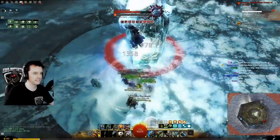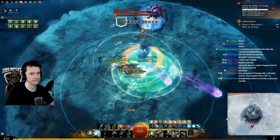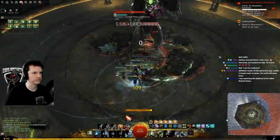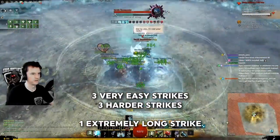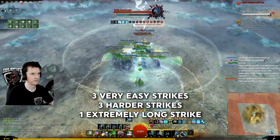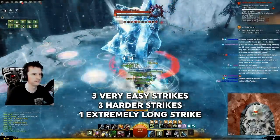General info: what are strike missions? These are 10-man content added in the Icebrood Saga. They are easier than raids. There are seven at the time of this video — three of them are insanely easy, three mildly challenging, and one I don't recommend doing more than once due to how long it takes, but I will cover them all.